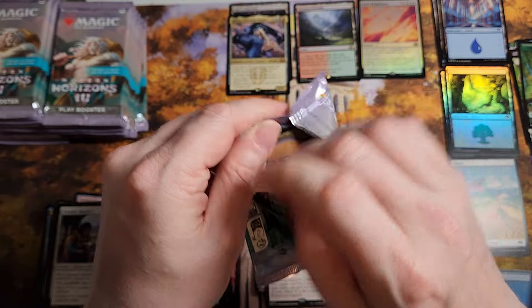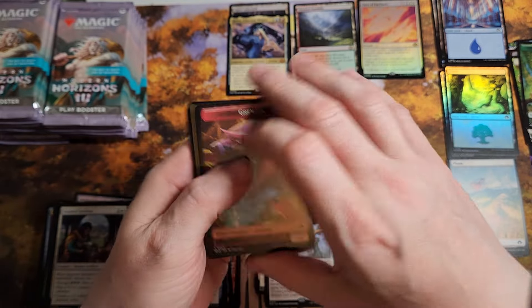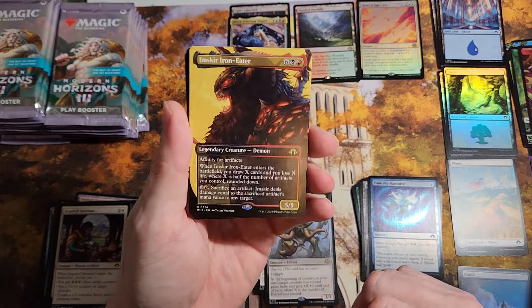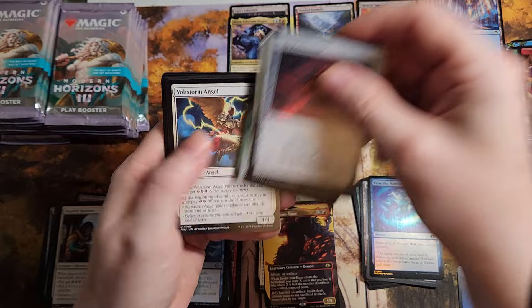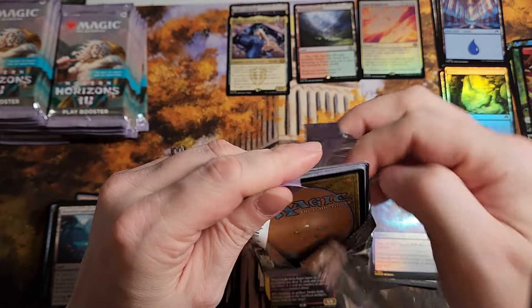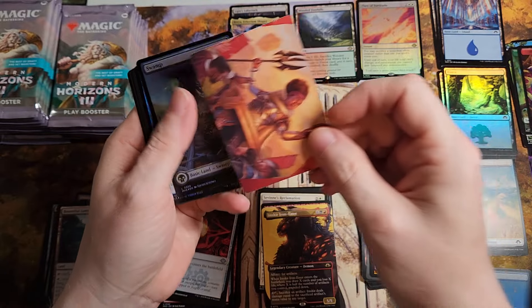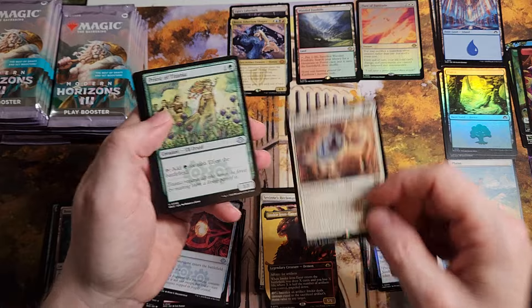Eldrazi Titans are not coming too easily. That's a good portrait picture of him, not gonna lie. Six boxes — no Kozilek, no Ulamog, no Emrakul — none of the above. Not real happy about that.